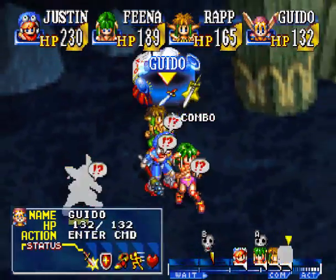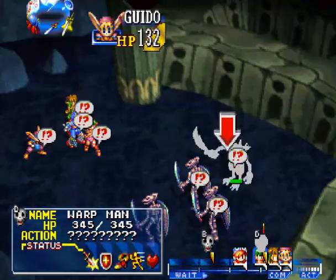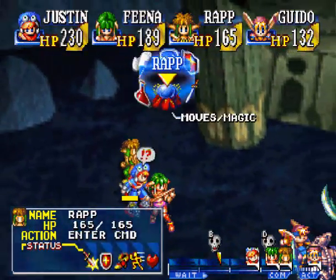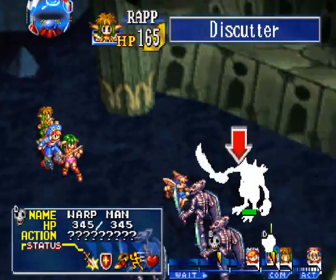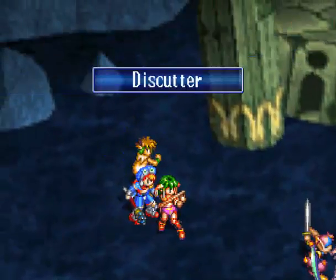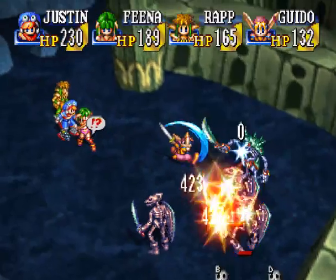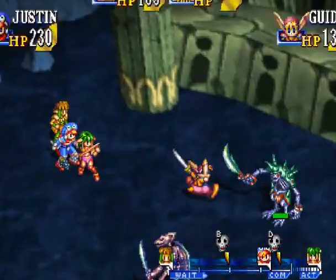We actually get a new enemy — I think it's called Warp Man. You can guess what this guy does: he'll warp right to you if he wants to attack you, so be careful. Let's go for him first. I want to keep using Rap's special moves to get his sword level up. Disc Cutter is kind of an unpredictable move because it only goes in a straight line and you never know who it's going to hit. It's weird because it seems like it should only be available with a throwing weapon, but it's available with any weapon.